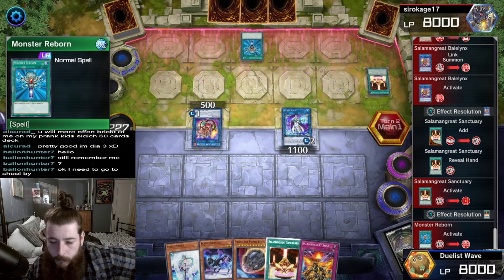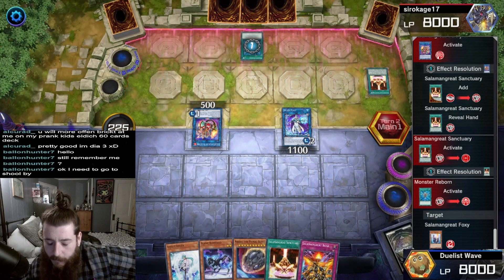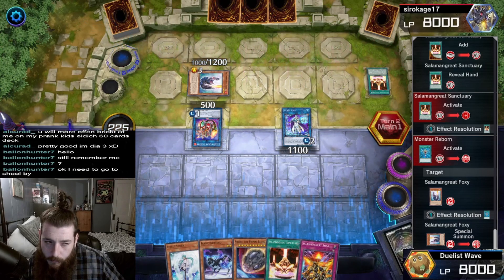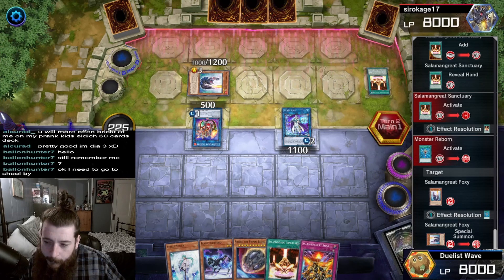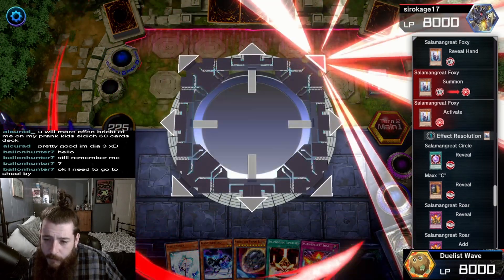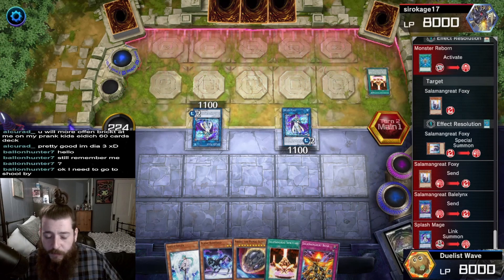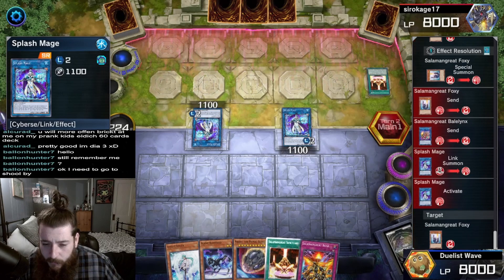Monster Reborn - this is going to summon Salamangreat Foxy from the graveyard. Now they have two monsters to link to. They might Splash Mage. They need a third monster to summon Access Code Talker. That's the first, two, three - this is their fourth summon this turn. Splash Mage. Same thing we were trying to do - Splash Mage would summon a monster from the graveyard, and then they would summon Heat Soul.